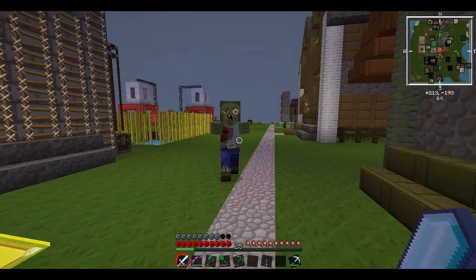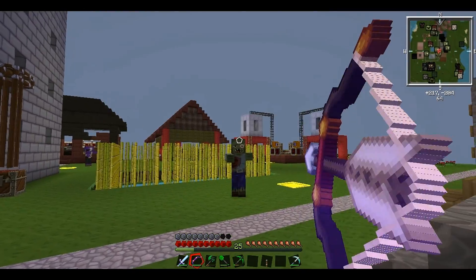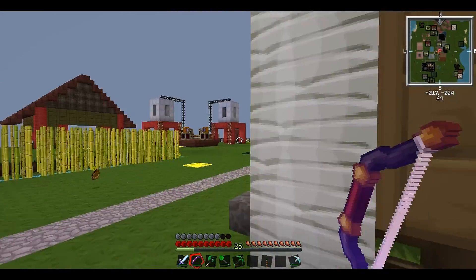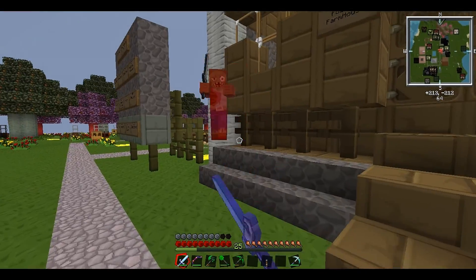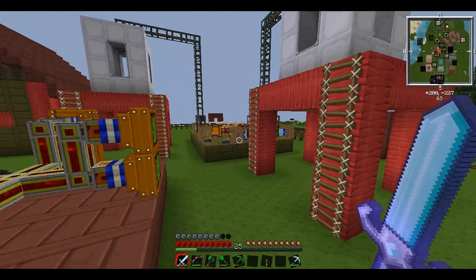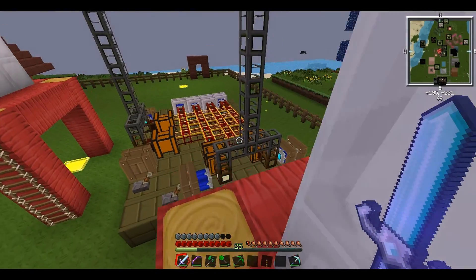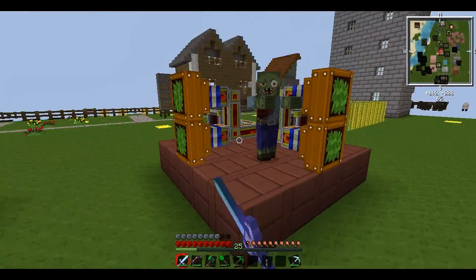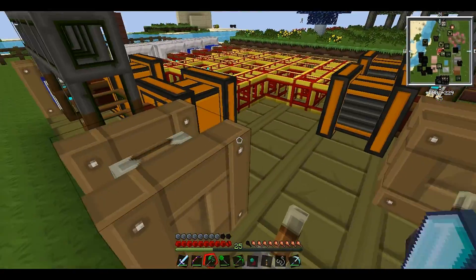I'll also get some more pipe waterproof so we can take it out of the bottom and into the biogas engines. I've managed to clear up my inventory - there's a zombie coming for me. Let me get a bow on you - there was a bit of a weird lag spike and a creeper, so we'll be careful. This guy's got an iron sword - I want that iron sword. Let's go back over and see how much seed oil we've got - already a thousand seed oil, that's really good!